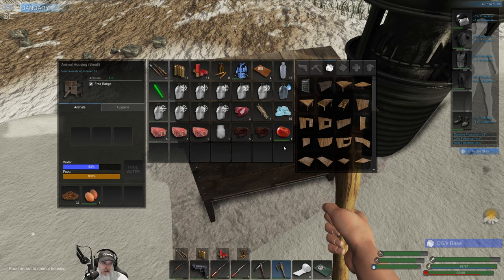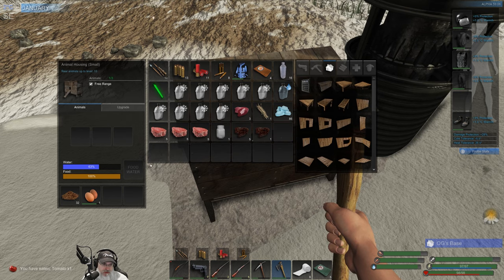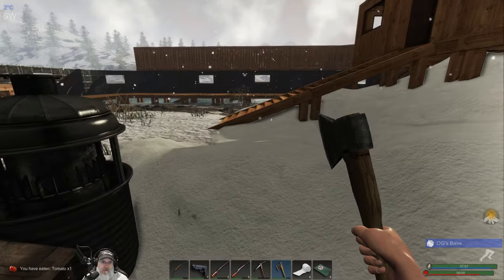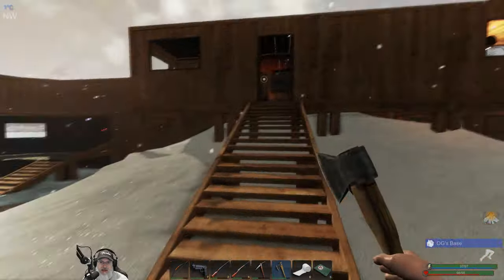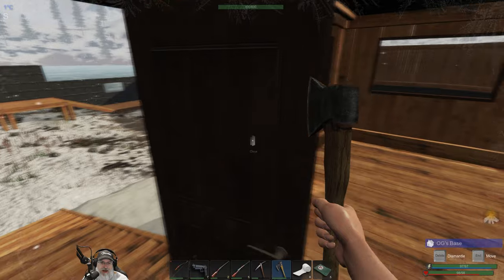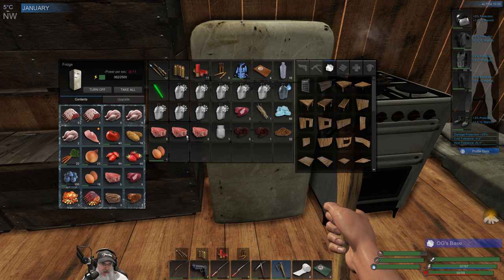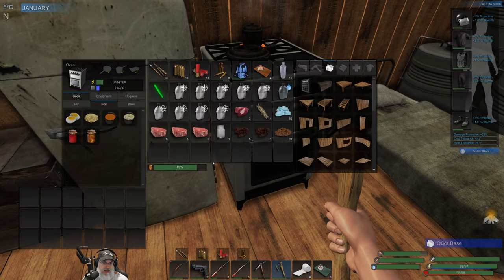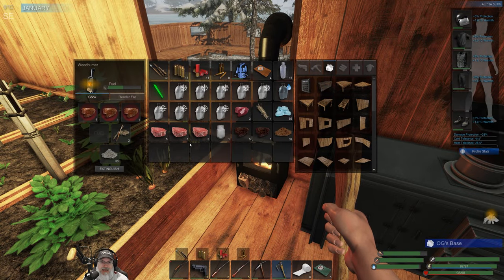Let's put one in there and we'll just eat the last one so we don't lose it. Oh man — eggs spoil in here. Oh, that sucks. I don't know if I like that because we're going to be out and about looting, they're going to be laying eggs and they're going to be spoiling. I wish he would have made it so they don't spoil inside the coop. That kind of sucks — I don't like that.